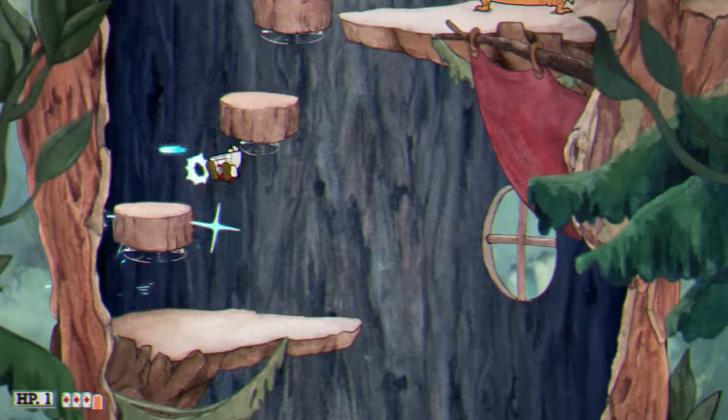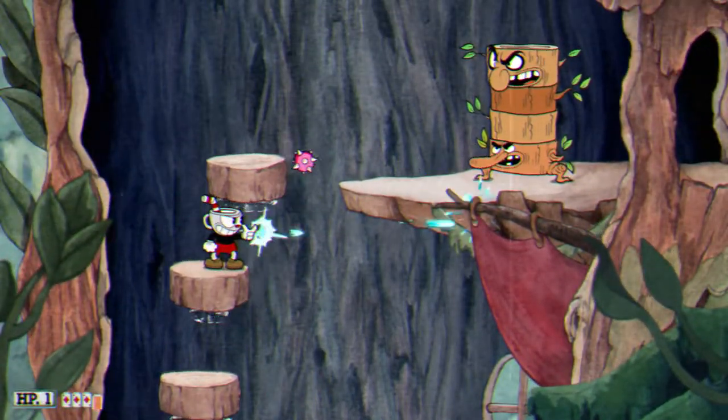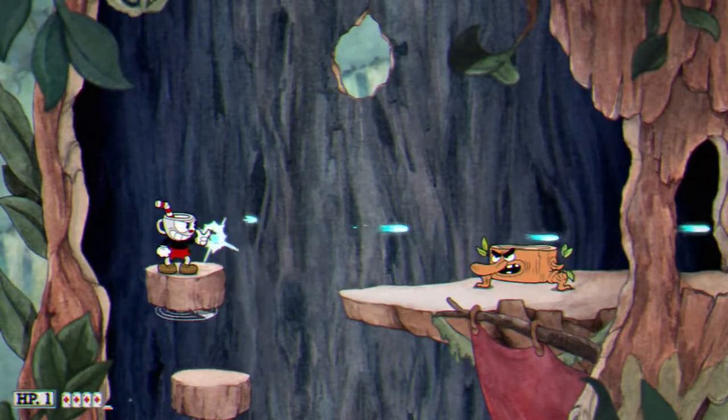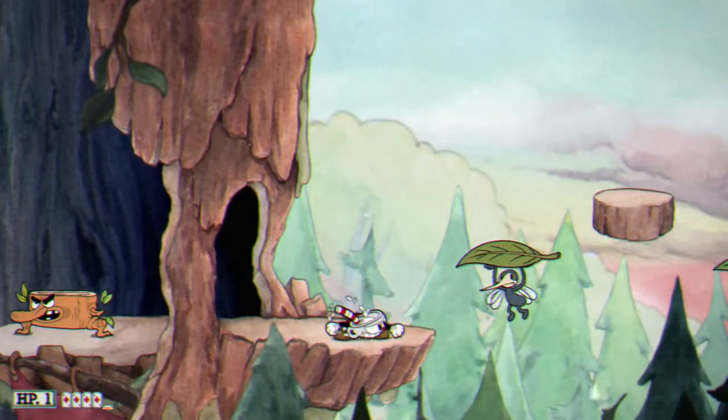Be careful there — I almost died to that bug by jumping before looking. Just kill the tree stump, jump from the bugs, and you can smoke bomb past that guy.